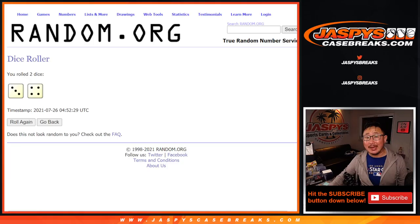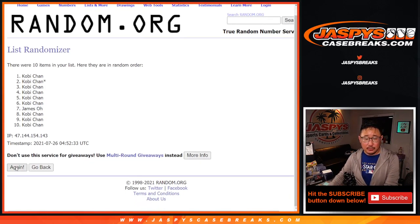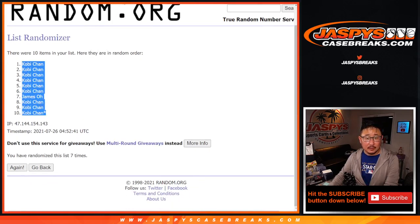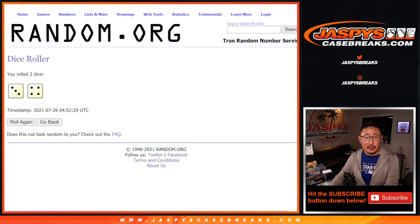Let's randomize names and numbers three and a four, seven times. One, two, three, four, five, six, and seven. Then final time. James in that seven spot there. Kobe has the rest.